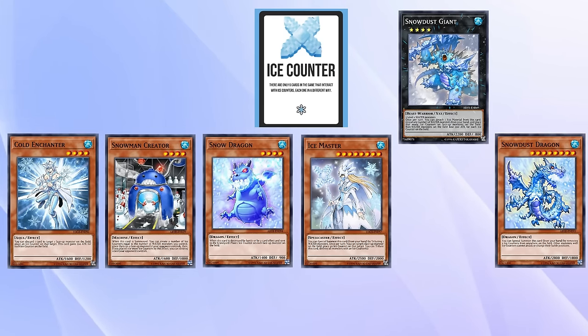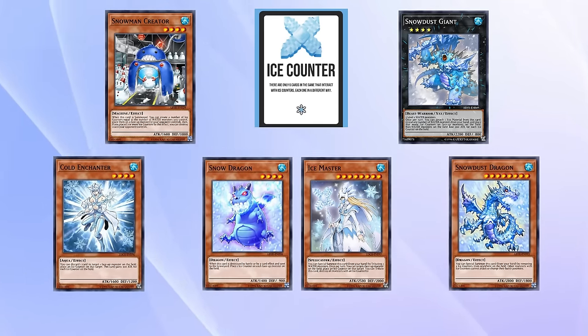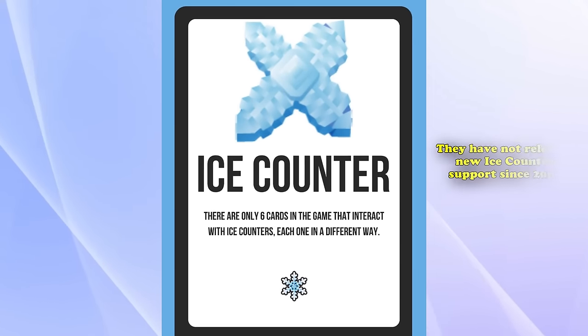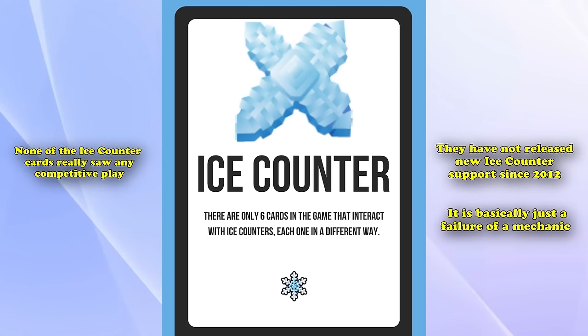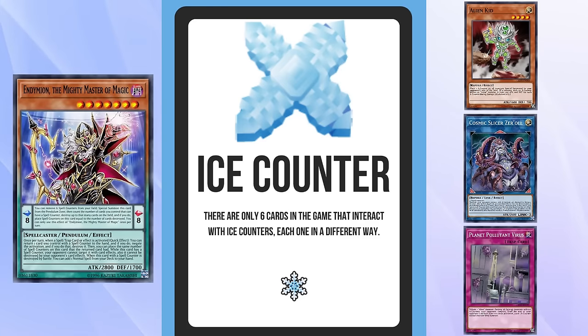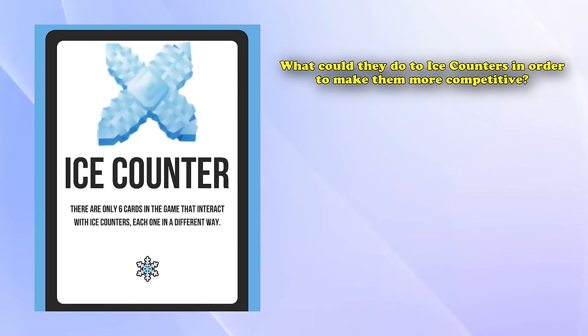These 6 cards are the only cards in the game that interact with ice counters, and they don't even really combo well with each other. You could probably just play Snowdust Giant in some kind of water-based deck and ignore all the other ice counter support, since it can provide a pretty hefty AoE attack decrease. Snowman Creator might allow you to pop choice cards if you special summon it easily and control a lot of water monsters. All the other ones are kind of mediocre. They haven't released any new ice counter support since 2012, none saw competitive play, and it's basically just a failed mechanic that was abandoned like a lot of other counter systems.